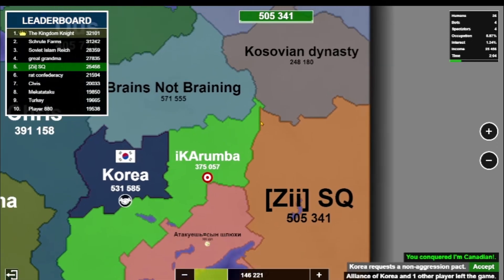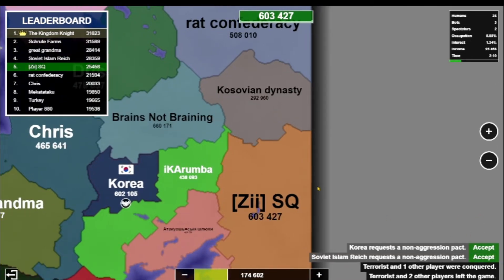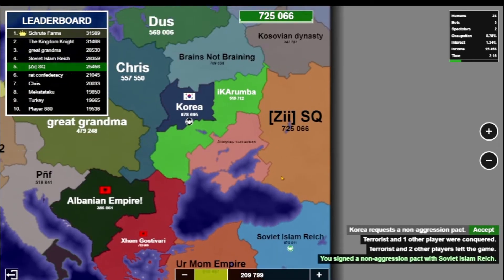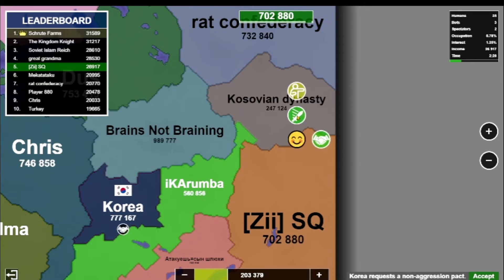The next step in winning is to see which of your neighbors will be long-time allies. The way you determine this is by checking to see if the nation's only expansion other than yourself is in a different direction. Look at the blue player Soviet — Soviet can either expand into me, or in a direction that I will not be able to expand into. That's how I determined that Soviet is a long-time ally, because he can only expand down south or into me.